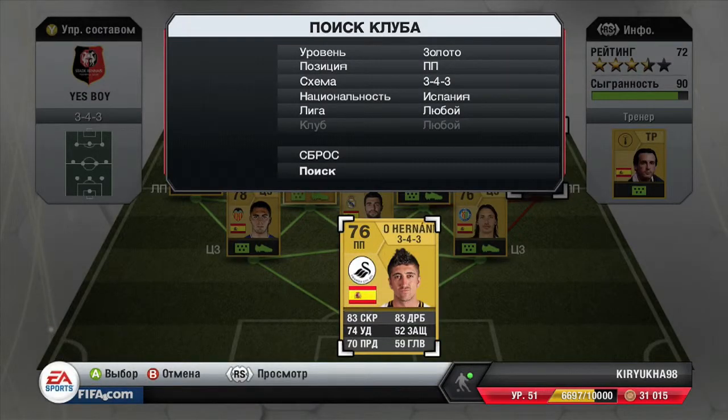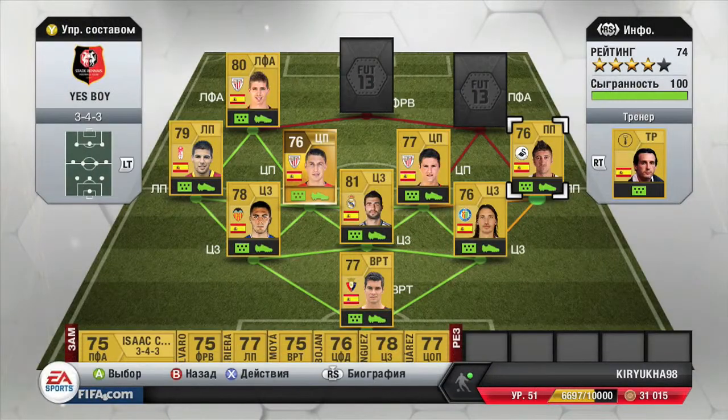Then we have this guy Pablo Hernandez from Swansea City. He has 83 pace and 83 dribbling — also really good to use.